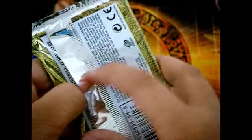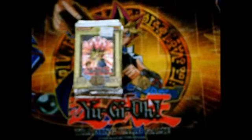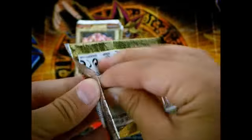More price tags. Perfect Machine King, Ultra Rare — really nice, really cool. Getting more holos on the left side — rare Serial Spell.